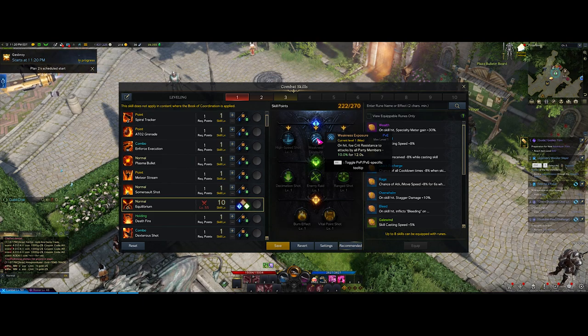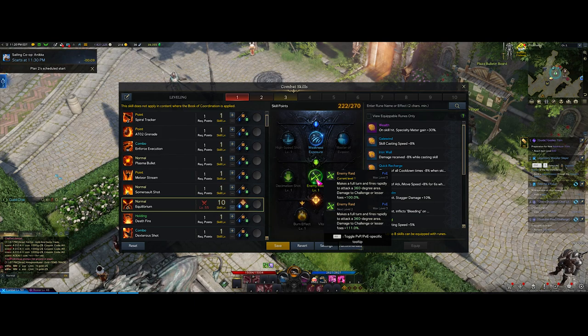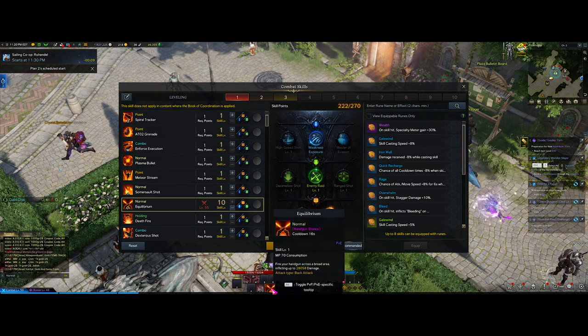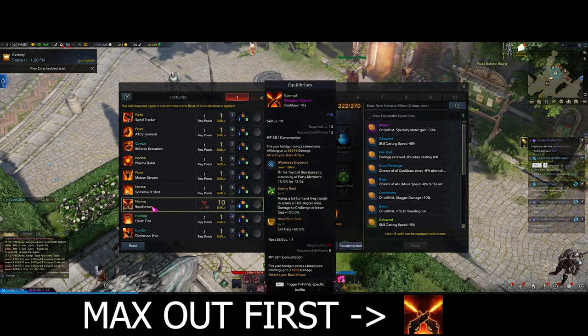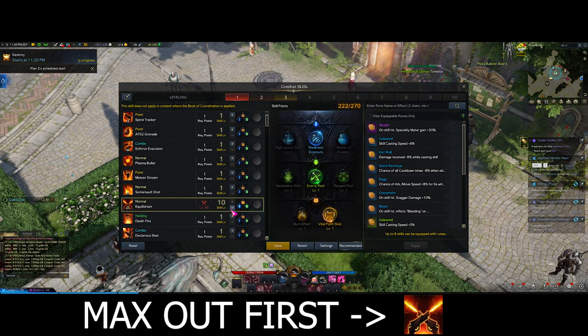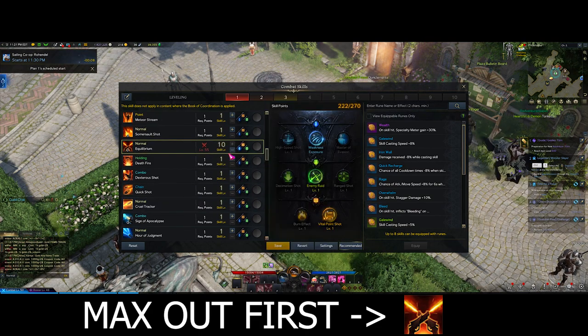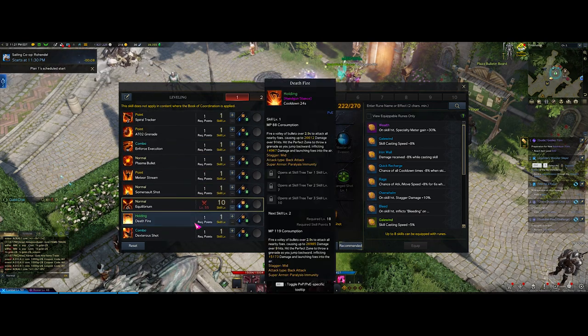For the build you just want weakness exposure for the crit resistance debuff you apply, and you want raid which turns this into 360 degrees so you spin around and deal more damage to the trash mobs, and then vital point shot which increases the crit rate by a lot. Equilibrium is going to be your main tool - you want to rush it first and rush it to level 10 as fast as possible. You'll get there around level 22 or 23 to max it out, but it'll be worth it when you just dump all your points into it and watch everything melt.